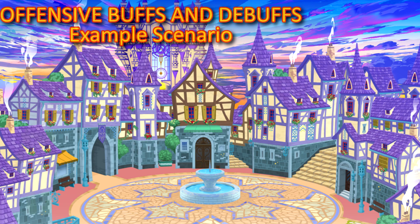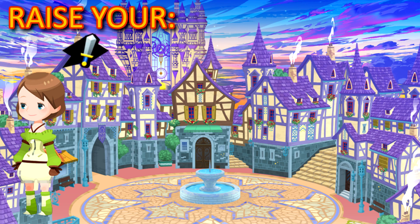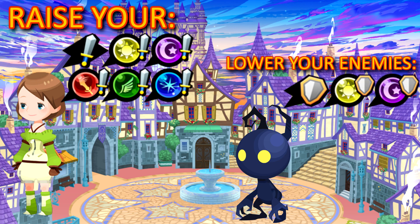The buffs I mentioned are multipliers to our strength values while sapping our opponent's defenses. We can buff our strength in 6 different ways: General Strength, Upright and Reverse Strength, Power, Speed and Magic Strength. We also want to lower our opponent's resistances by decreasing their General Defense, Upright and Reverse Defense, and Power, Speed and Magic Defense.